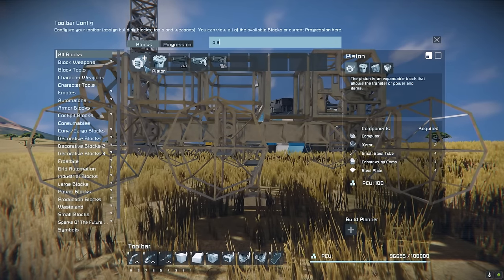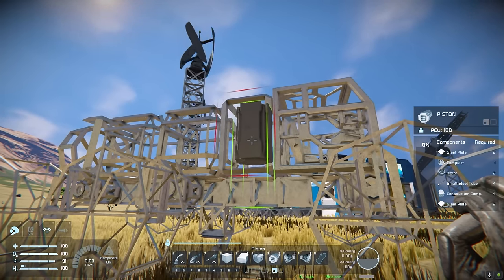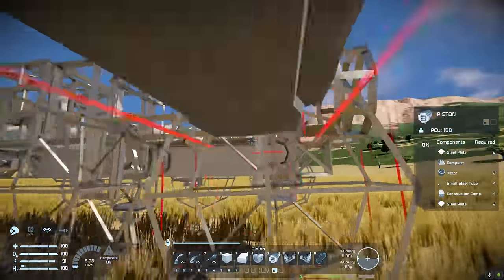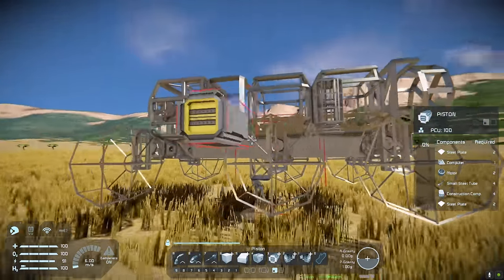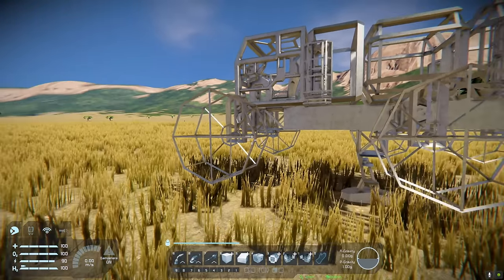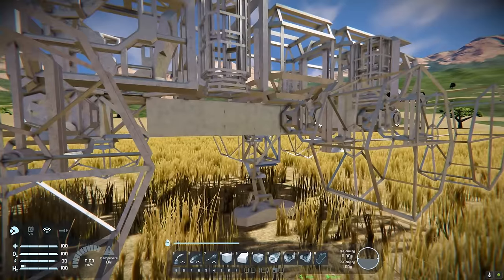The first thing I'm going to do is attach a couple of pistons to the rover. As mentioned, if the rover flips or we need to replace a wheel, it could be good to elevate the rover off the ground. I'm putting one piston on each of the four sides. Say if we get stuck or a wheel breaks off, we can lower all these pistons, push the rover off the ground, add the wheels back, weld them up, and drop the rover back down.